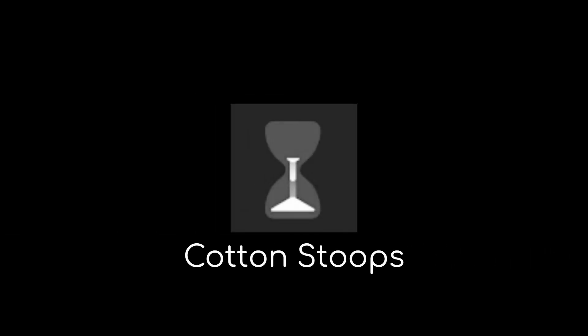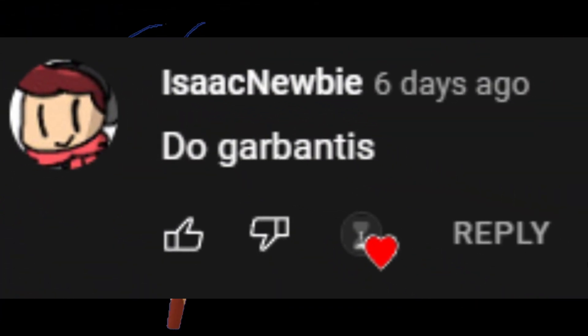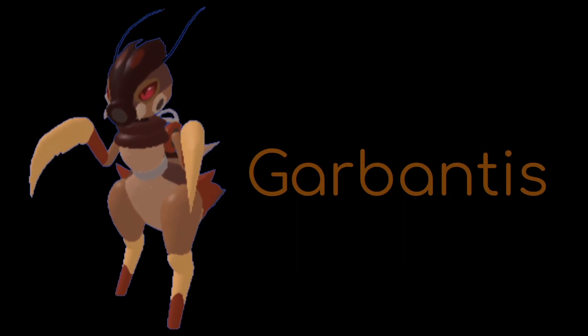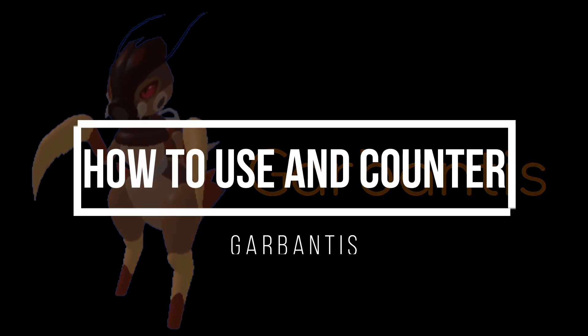Hello, this is CottonStoops, and welcome back to another Illumine Legacy HGC video. Today's video is on Illumine suggested by a viewer and friend, Isaac Newby. We will be talking about Garbantis. In today's video, you'll be learning stuff like sets, weaknesses and resistances, what role Garbantis plays, and of course, teammates, checks, and counters. So with that out of the way, this is how to use Encounter Garbantis.